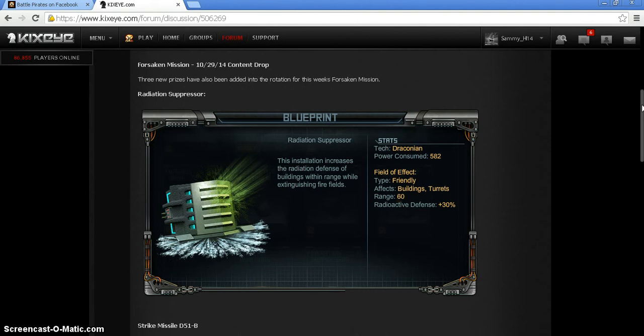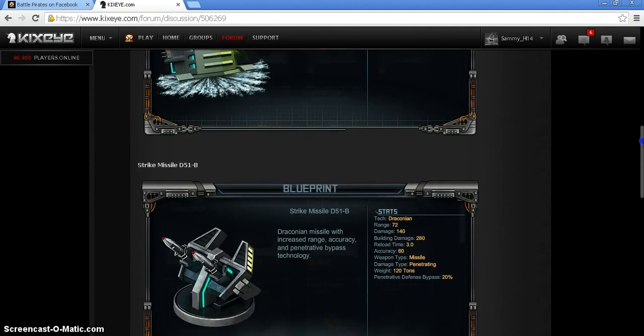Realistically, I'm never going to use the Radiation Suppressor — I think it's pointless. You get hit by berserkers, UAVs are the most popular thing right now. Power consumption is 582, so it's your choice whether to put it on your turret or buildings. You could put it on an old rig in your channel and it would help, but it's all a balancing act with power consumption. We'll see how it plays out — maybe they'll have a combo later.